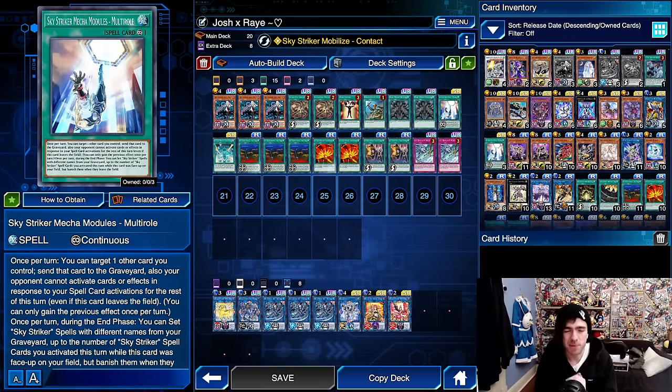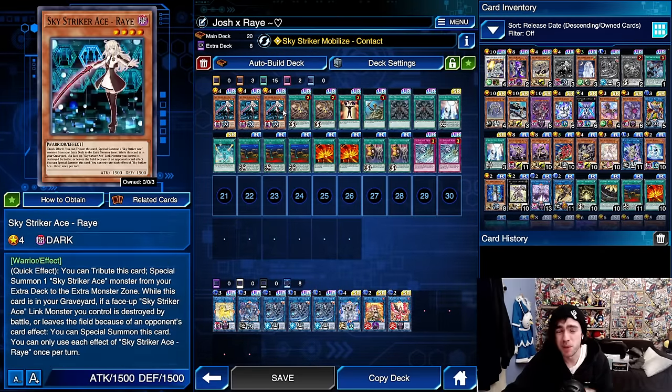Sky Striker is a brand new archetype to Duel Links, so I've got a lot of cards to cover. Starting with Ray - this card is the only monster in the decklist. As a quick effect, it contributes itself to summoning out your Sky Striker Link monsters straight from the extra deck to the extra monster zone. It's a very annoying card for your opponent to deal with, as if they try to target it, it can just swap itself out and summon a Link monster, making it basically immune to targeting effects. Additionally, when it's in the graveyard, if one of your Link monsters is removed, it can summon itself back to the field.